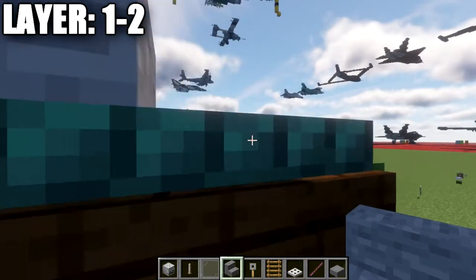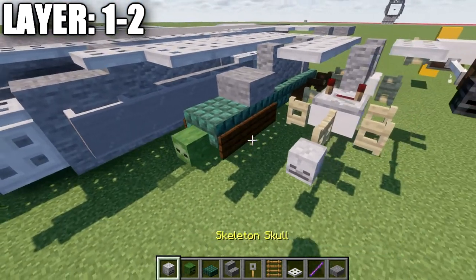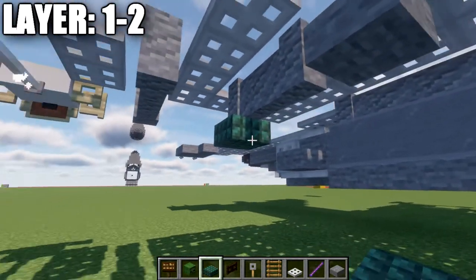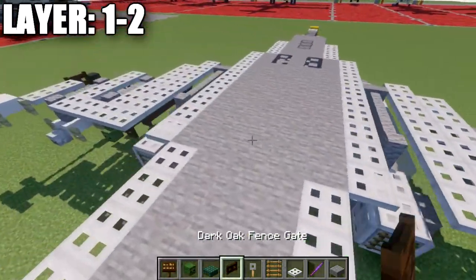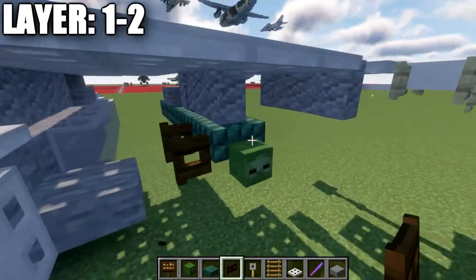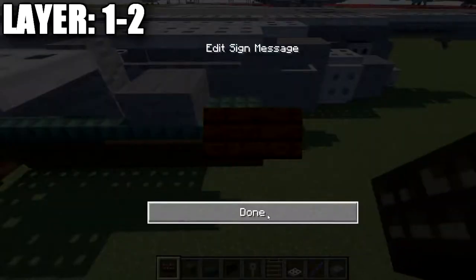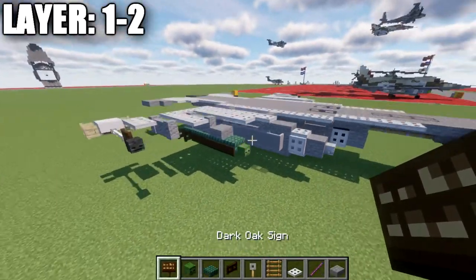Now for the missiles and bomb loadout. For the bomb, use dark prismarine, zombie heads, dark oak wood signs, and dark oak wood fence gates. Go to the back wall, place a dark prismarine top slab and go four blocks forward, then a zombie head on both ends. Place a dark oak fence gate on both sides of the last slab, opened toward the slab, and place dark oak wood signs all the way along the side of the dark prismarine.